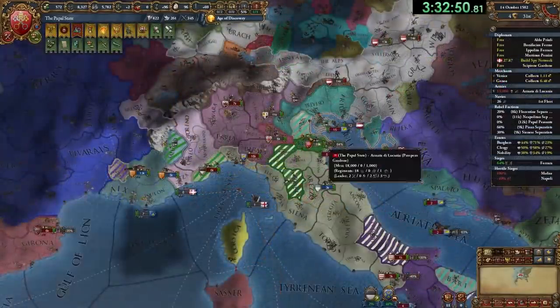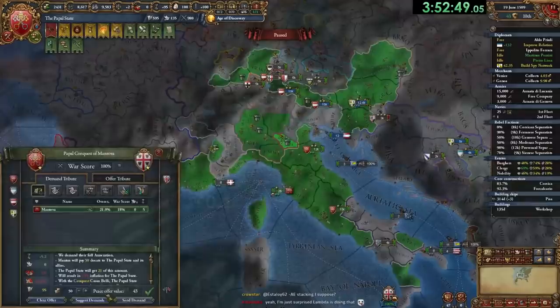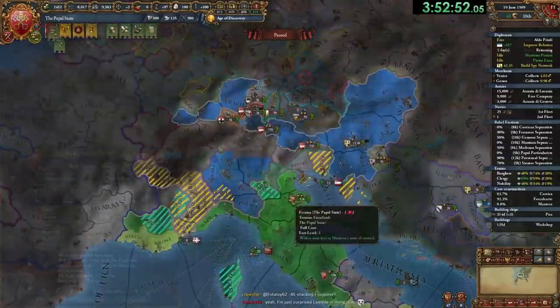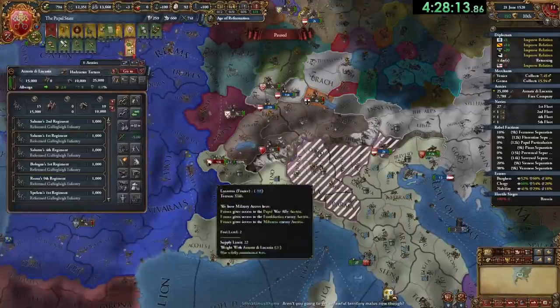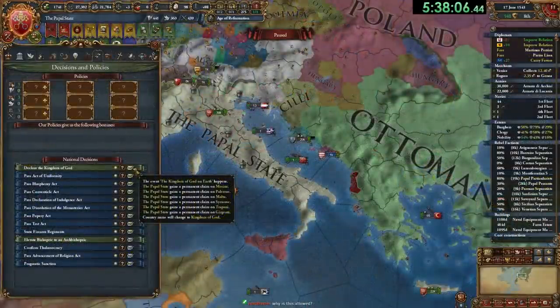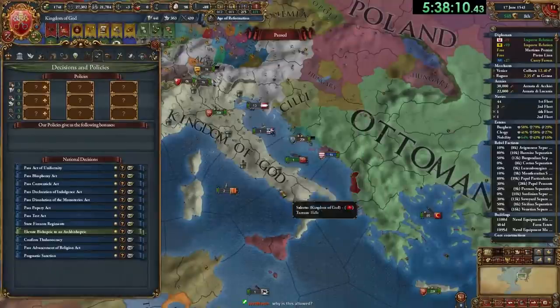The following 80 or so years essentially correspond to typical Papal States gameplay with a slow start. I simply expand in a sloppy speed-five manner in order to obtain a solid power base and to enact the Kingdom of God decision. So let me introduce some preliminary knowledge about what's coming up ahead.